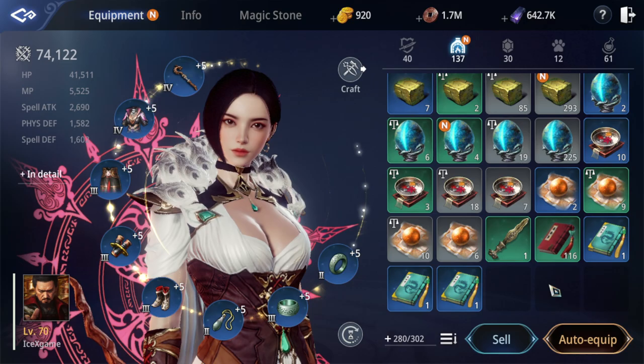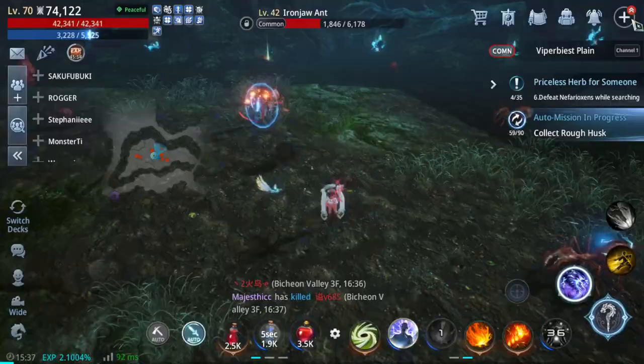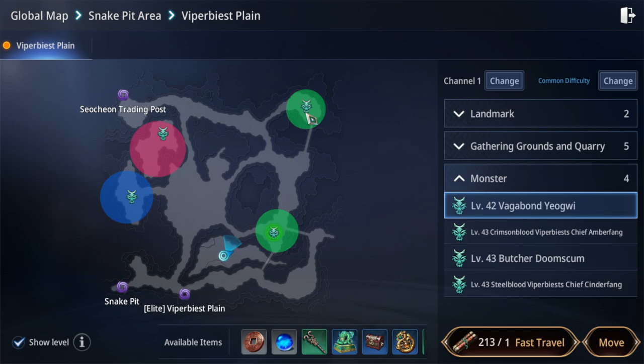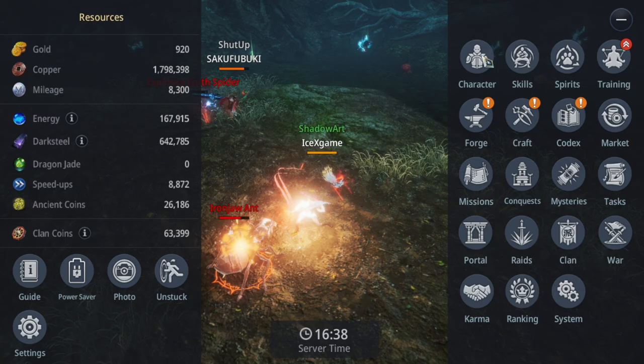First, how to get a lot of green skill books. You can get them from farming unique monsters. A unique monster looks like this one here — this is what we call a unique monster. They have a chance to drop this item.